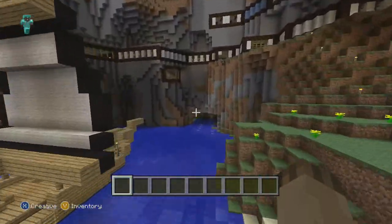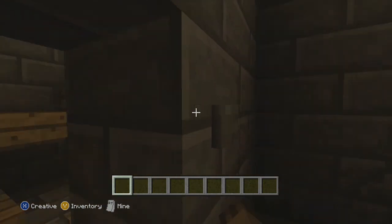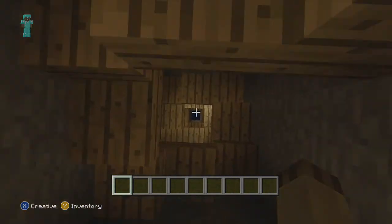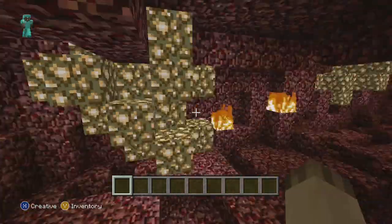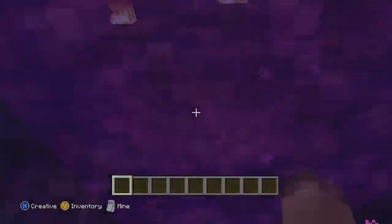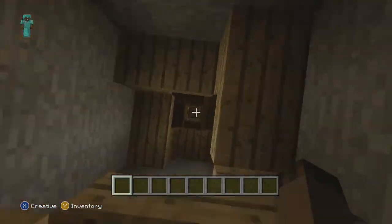The last part of the map I want to show you is one of my favorite parts — this Nether-type thing. I created my own Nether inside the natural map, where I created glowstone, bats on fire, lava coming down, and in the Nether there's an actual Nether portal where you can go to the real Nether. Hopefully if you've been in the Nether on this game you'll be able to relate to it.